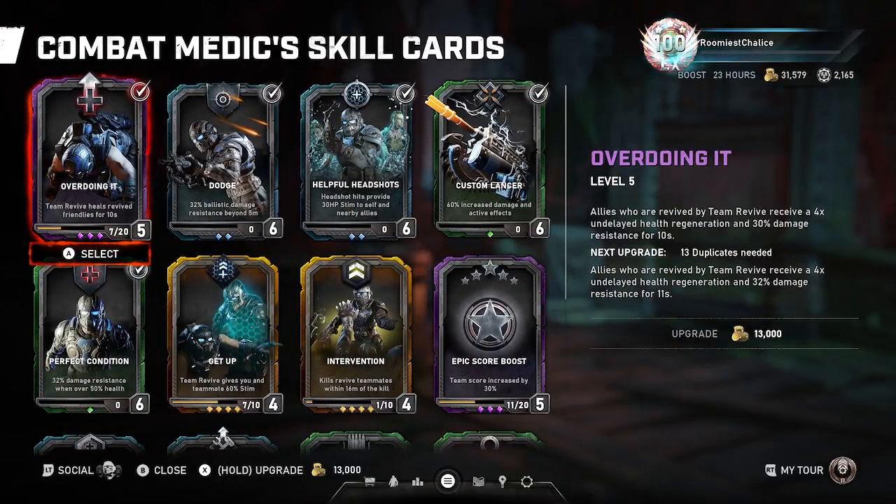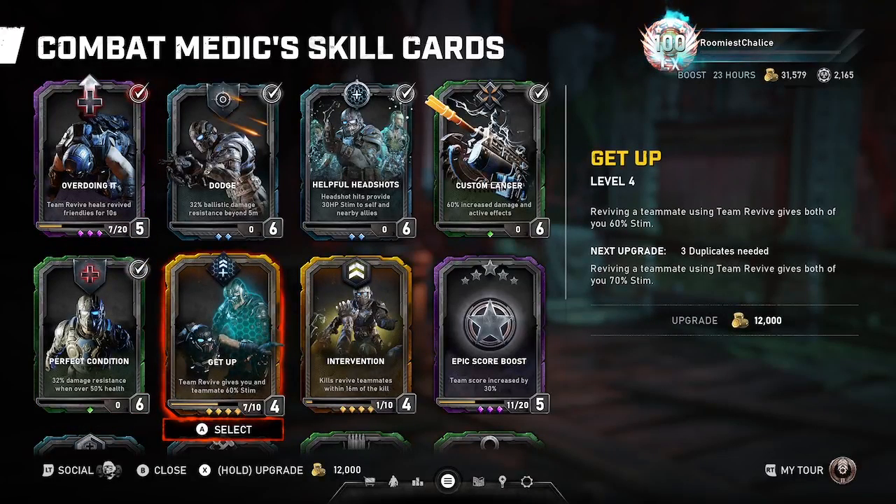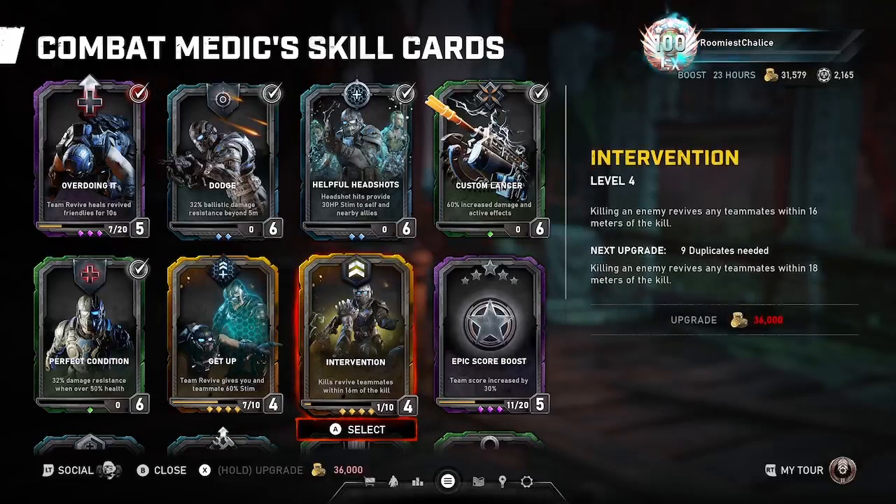Going over all the cards: Overdoing It is great, as discussed. Getup is mainly only good for Infiltrator. Intervention is a cool card, but it doesn't happen enough for me to use it over my current setup — 16 meters is a decent range, but I don't really get a lot of kills near my downed teammates. It just doesn't happen enough.